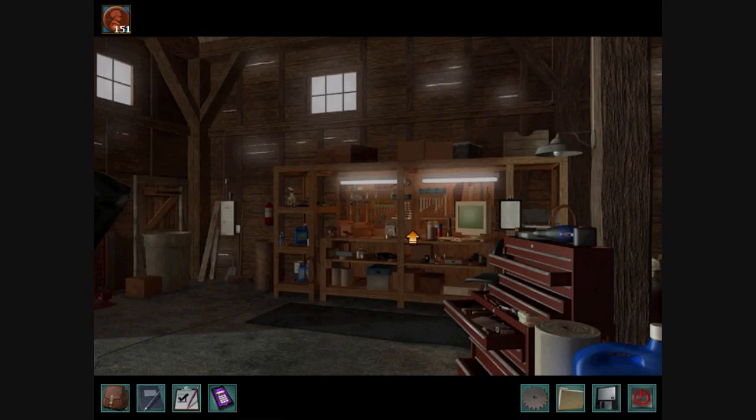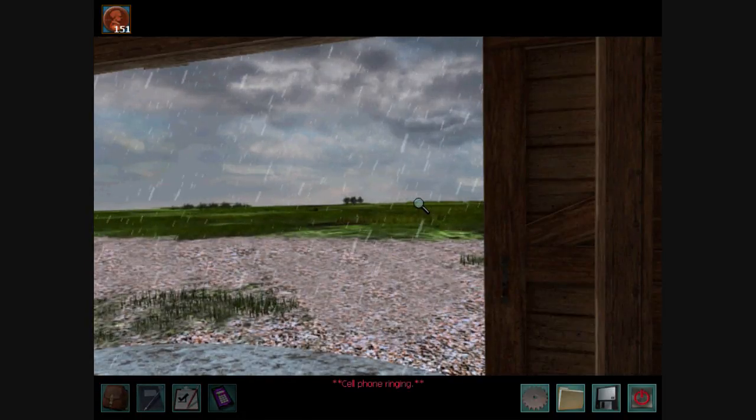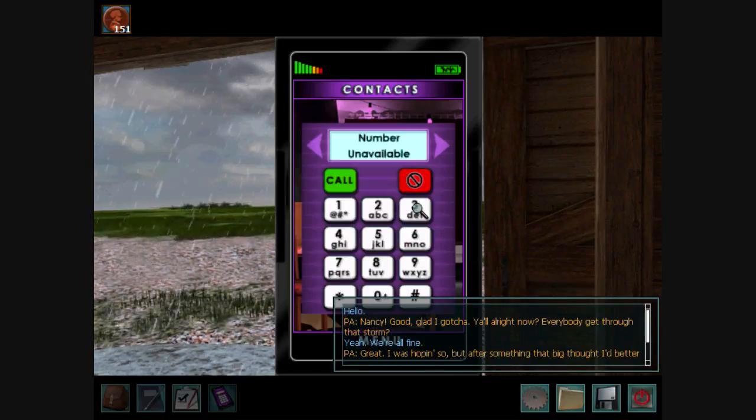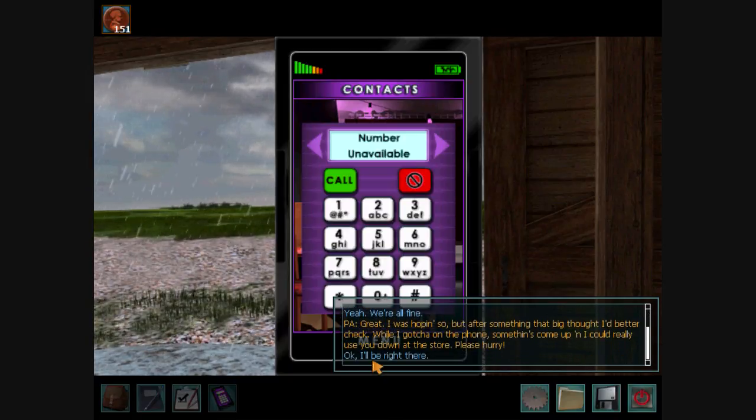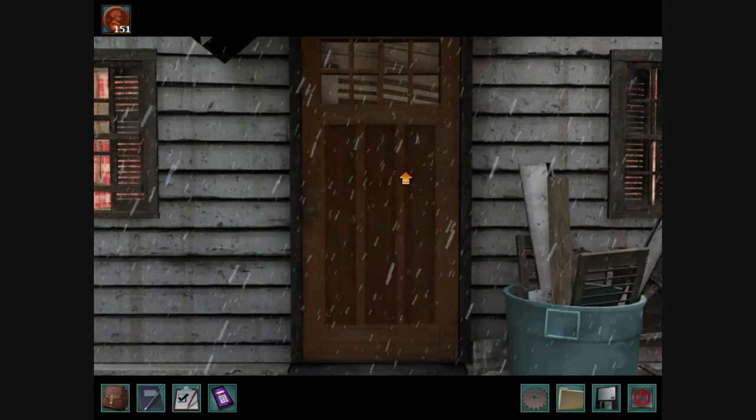For now I'm going to resume snooping in the farmhouse. Whoa, hold on — that's my cell phone. Hello? 'Nancy, good, glad I got you. You all right? Everyone get through that storm?' Yeah, we're all fine. 'Great. Something's come up and I can really use you down at the storm — please hurry.' Okay, I'll be right there — as soon as I finish snooping around in the farmhouse.